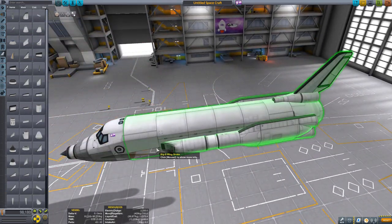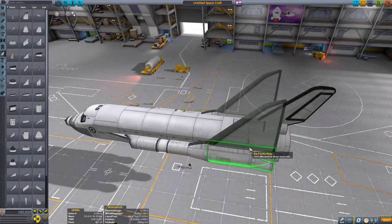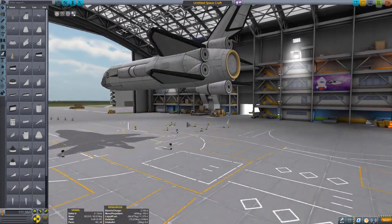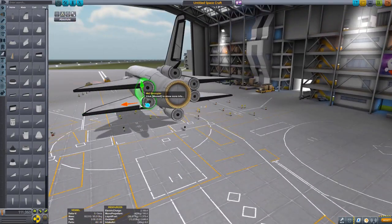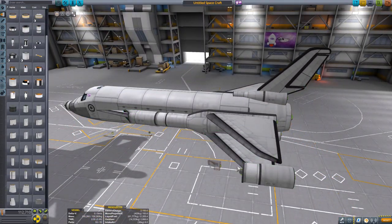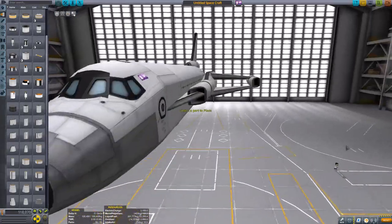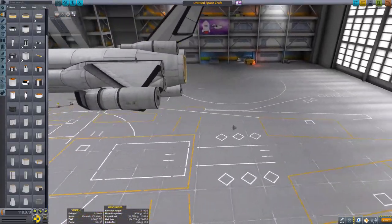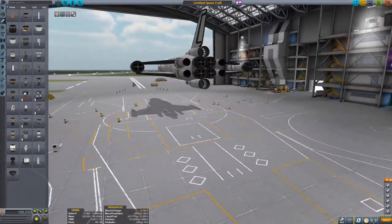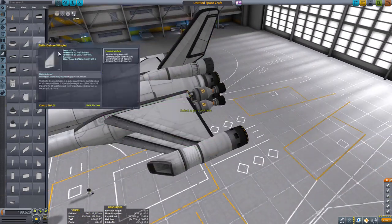First, the main body: a cargo bay for payloads, liquid fuel, and adapters. Then the big wings are added, and on the sides the two external fuselages to increase fuel capacity. I went with a double wing design — I considered a box wing but decided to angle both wings together so they connect at the engines. We placed six Raptor engines, two Whiplash engines, and four nuclear engines.